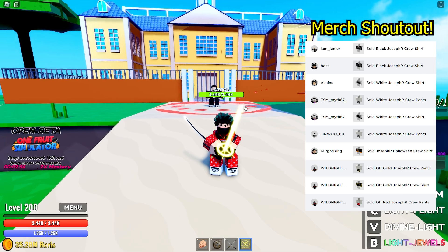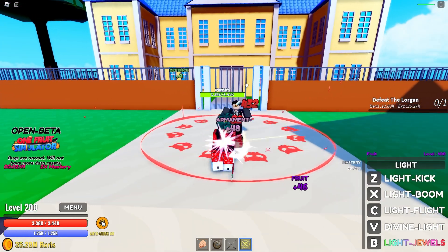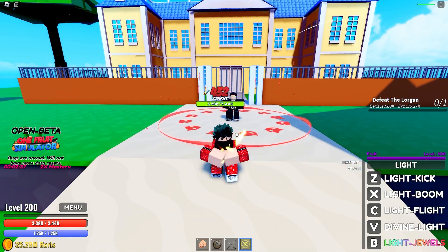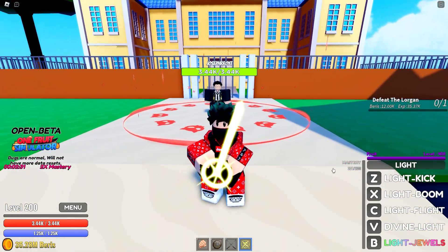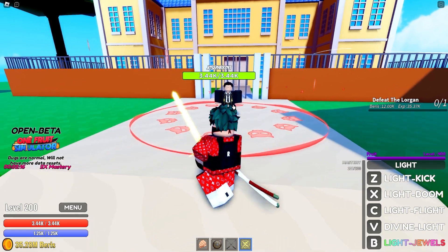Let's start with Light. We have Light Sword — normal hit is 432. With Haki versus without Haki, look at the difference: 144 without. So yeah, get the Haki, guys. Mastery is full, fruit is full, everything's full. Let's just start — Light Kick.